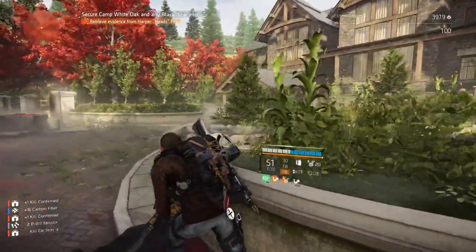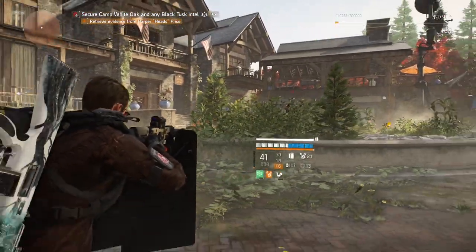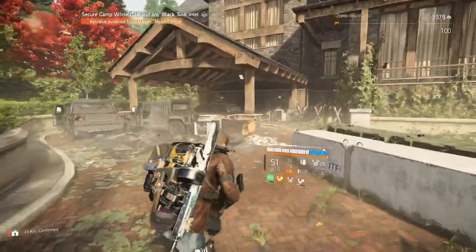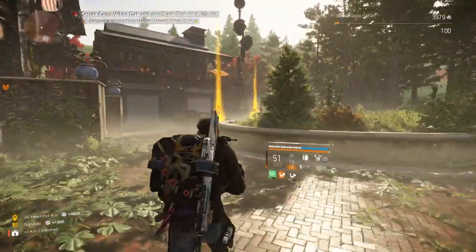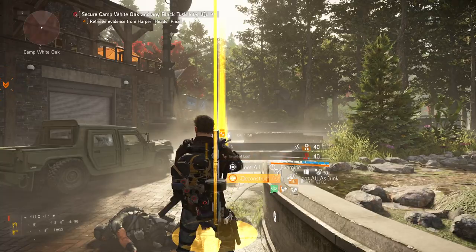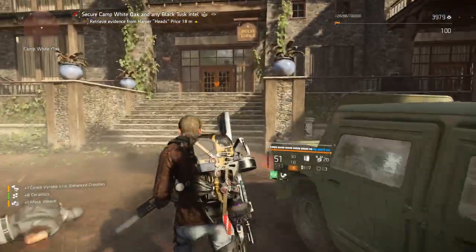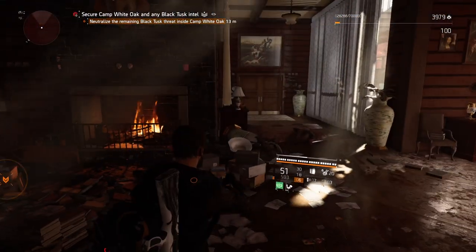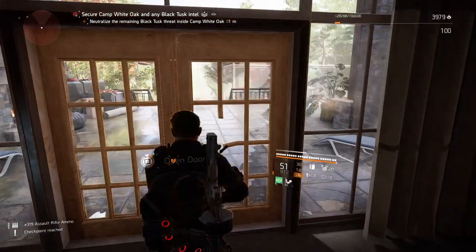With my first character I use a new build I haven't shown yet, using the ninja bike — it's a baker's dozen rifle build with damage to armor. With this character I use my sniper SMG build — I do have a video of that. And with my third character I used my Perfectly in Sync build, which I also have a build video for. Take a look at those — some pretty rock solid builds.